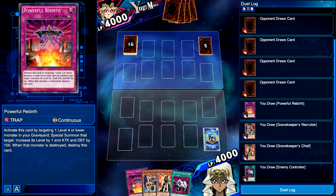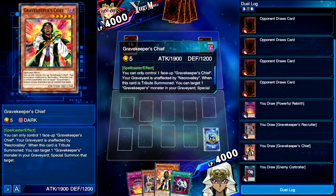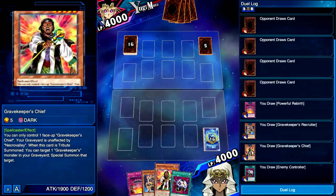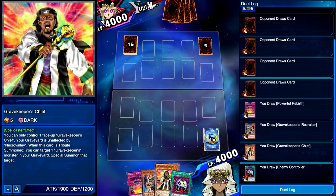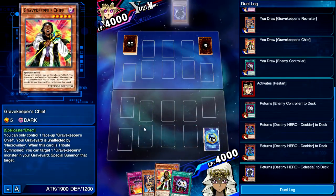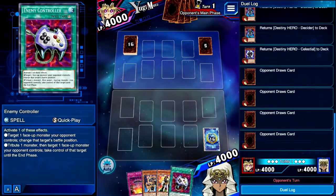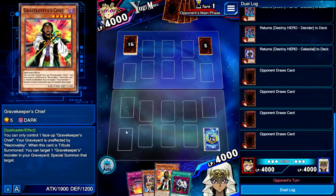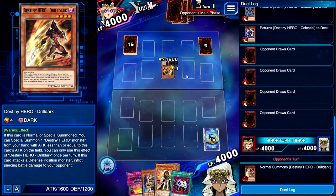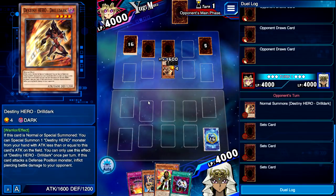There we go — that's a lot better. That's a very balanced hand. Recruiter can search out Visionary really well, and Chief can special summon Visionary from the grave if Visionary ends up in the grave. Let's see what we're facing. Oh, Destiny Heroes. This is going to be a very good matchup. We're going to enjoy this. If we draw into Double Summon, I think we can take the game. He's just bringing out Drilldark and throwing three back row.